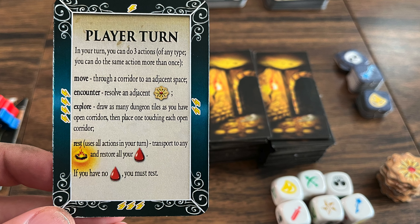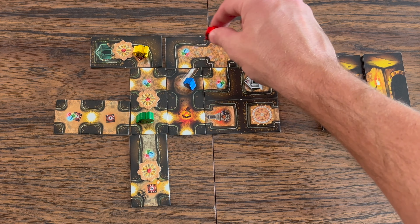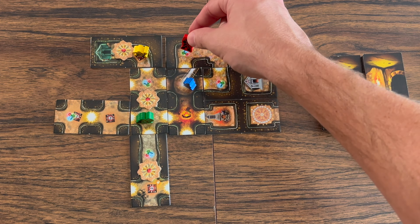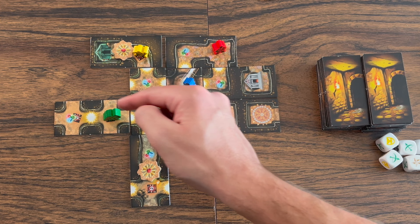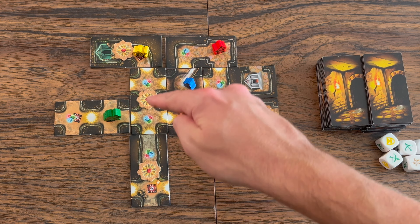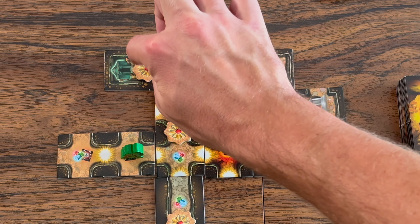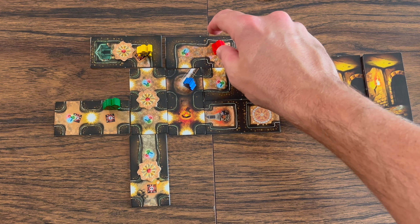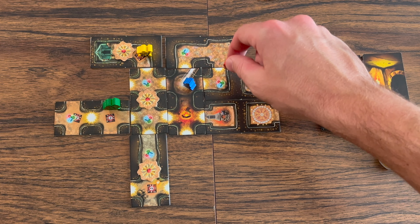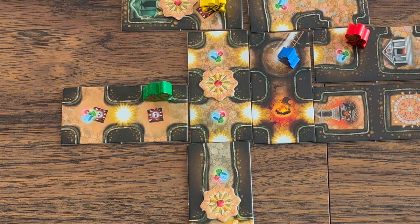On a player's turn, they can use actions to move. Each tile is composed of two spaces, so you can move from one end of a tile to the other end of that same tile, or from one end of a tile to the other end of a different tile, following the paths and connections placed out. If there is an encounter token in the way, you cannot move through it until you have resolved that encounter, which is one of the other actions you can take. Whenever you move to a legal spot with a picture shown, you can choose to resolve it — but traps you must resolve no matter what.